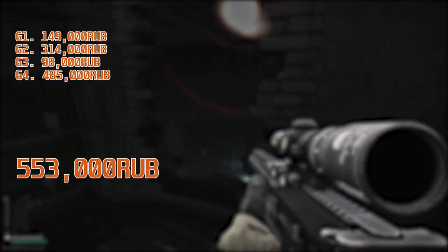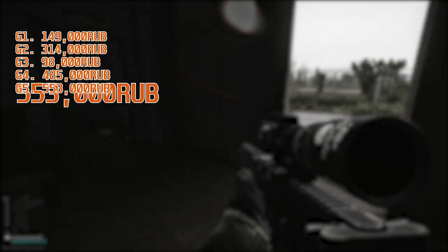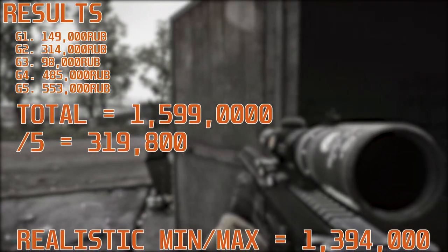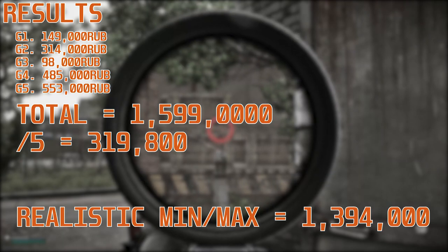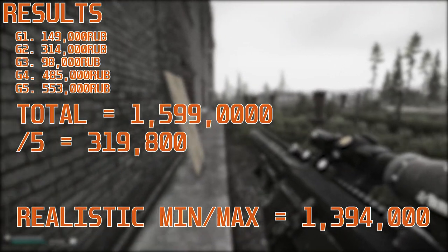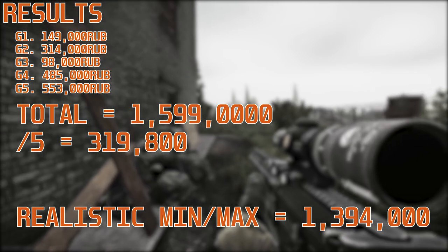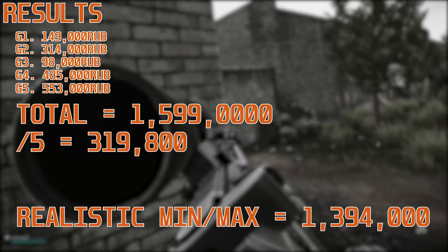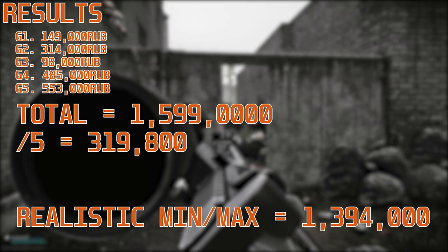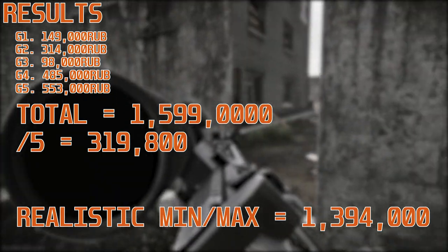I ended up killing four goons and Gluhar himself. You can see some disparity — some were worth nearly half a million, some less than 100k — but it all came out to about 1.6 million rubles. Dividing by five, that's about 320,000 rubles per kill. Realistically, looking at slot space and weight, I came out with about 1.4 million rubles — that's how much money you could make picking it all up.